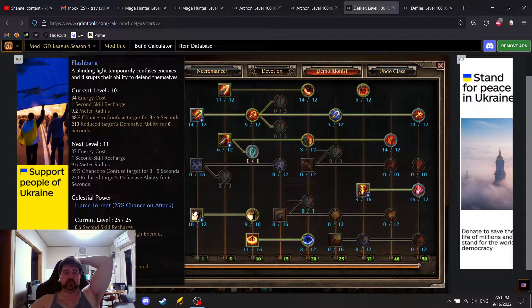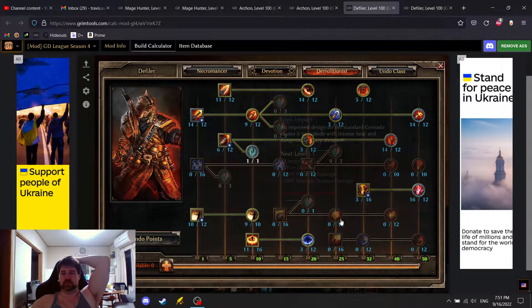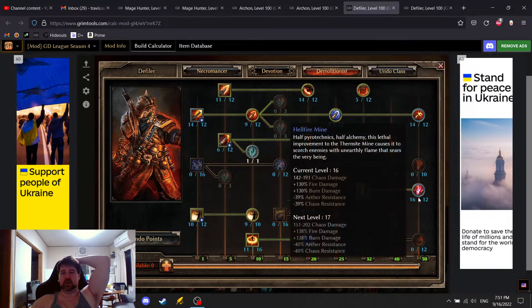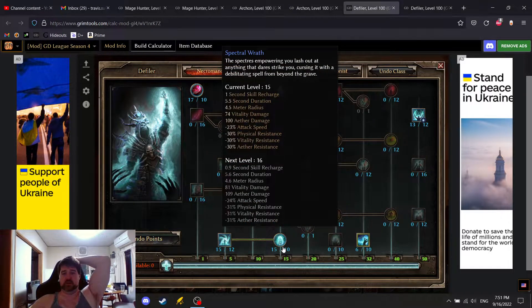Flashbang lets us crit things by reducing their defensive ability. Searing Light is a one-pointer, but we got it to nine because of the rings — getting paired aim and fumble, which is super defensive. Eleven points is the sweet spot. One point here, one point here, and we max out Siphon Soul for more Aether shred — 39% Aether resistance reduction there and 30% Aether resistance reduction here. That's a lot of Aether shred.